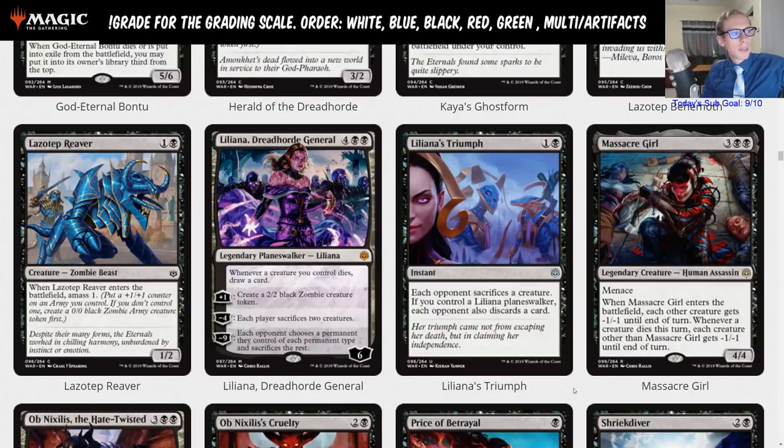I think this could certainly be a role player. I don't think it'll see like a ton of play — I don't think it's a four-of like Chart a Course is a four-of. I think this is a C. Priest of Forgotten Gods can give you mana to cast this right away — you play Liliana, activate Priest, add two black mana, cast Liliana's Triumph — that's pretty cool.